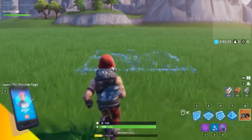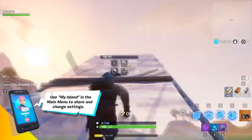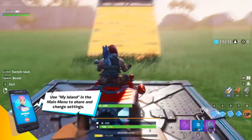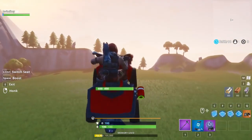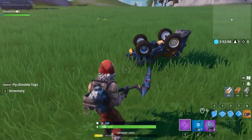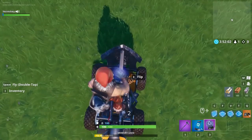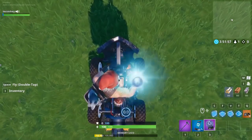Now we're going to place down the quad crusher and build a little ramp ahead of it because we have to get this thing flipped over. So we're gonna drive and then turn around in midair, then hop off. Look at that - first try! Then all you have to do is stand on top of it, and the second that you use your rift to go, you just want to click E and use it.